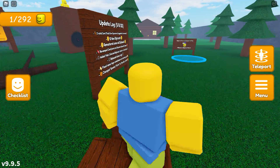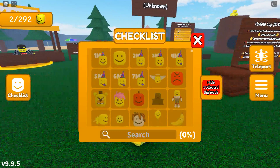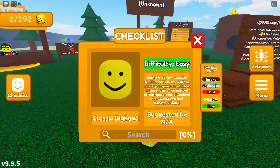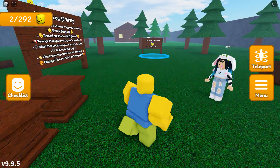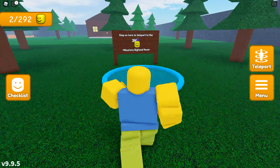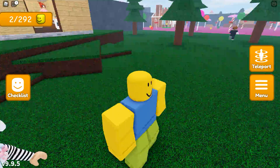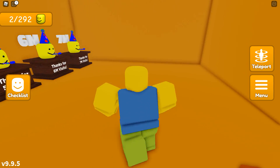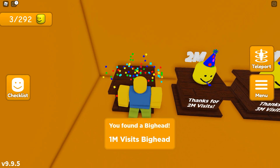We found a classic big head and a heart big head. Very good. That's two down — classic big head and heart big head. That's spawn. This might be a limited time, I don't know. Let's go through this zone here. Let's get the milestone big head room. I guess it's for visitors. Thanks for one million visits. How generous.